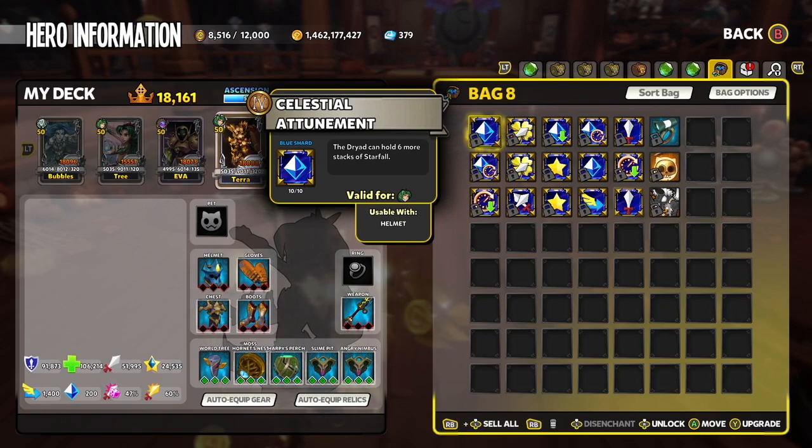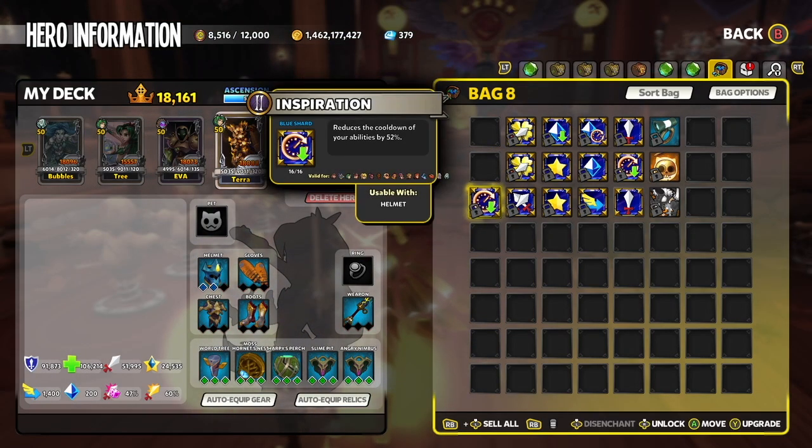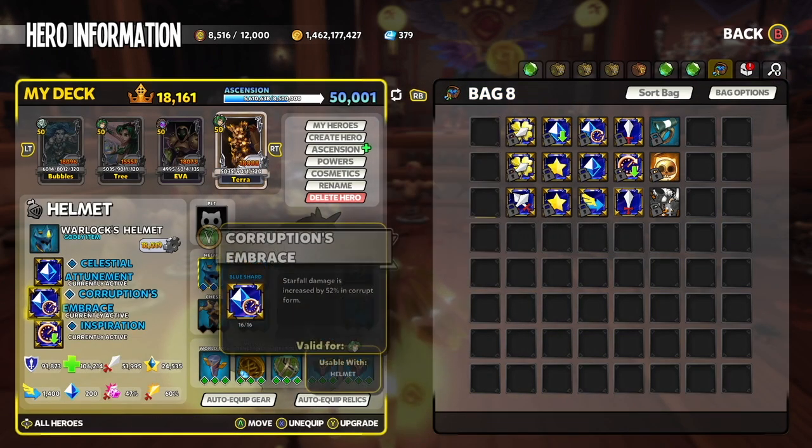Celestial Attunement increases the max amount of stars that a Dryad can hold from 3 to 9, allowing you to place down more Purified or Corrupted Stars faster to regen your ability resource or do more damage faster against enemies. Corruption's Embrace increases the Starfall ability damage by 52%, and Inspiration decreases the time it takes for Starfall to regenerate stacks.